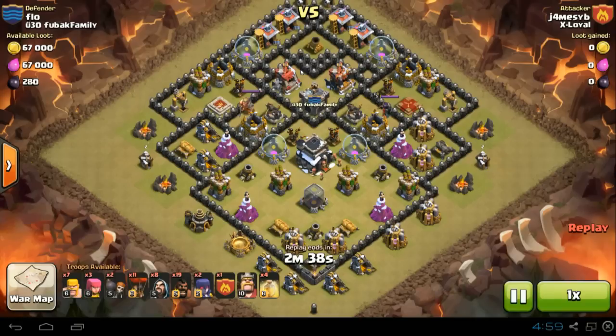If you look at this base, we have a kind of a southern teaser where you can tell the player wants you to go from the south. I'll mark out the possible double giant bomb possibilities — these are the giant bomb locations where there are doubles. The rule of thumb for using hogs in any capacity is to lure the clan castle troops, kill the queen, and make sure the double bombs are handled or avoided.